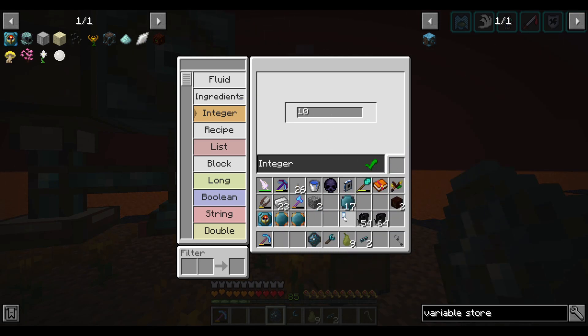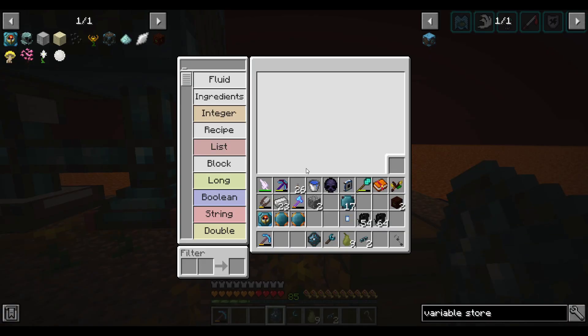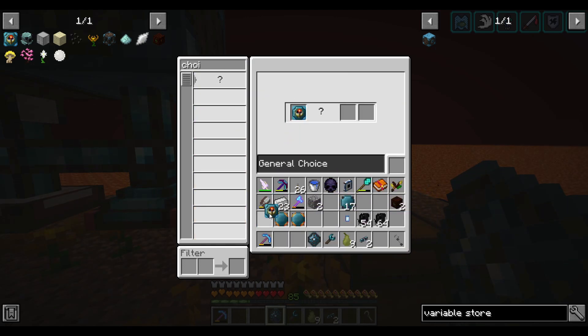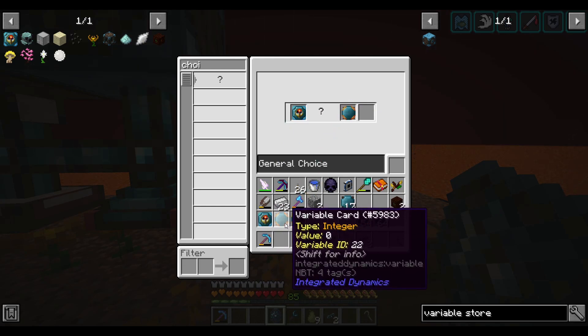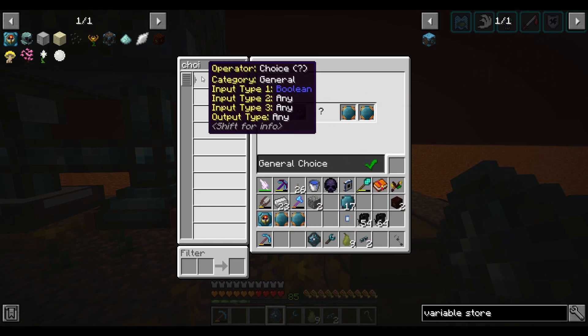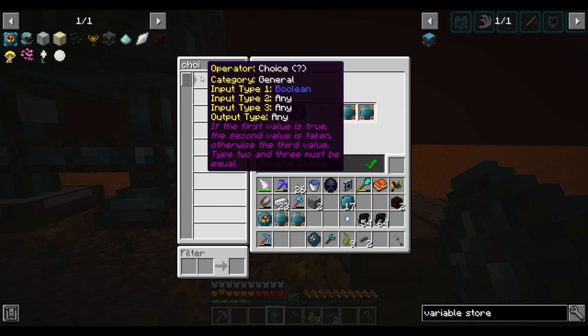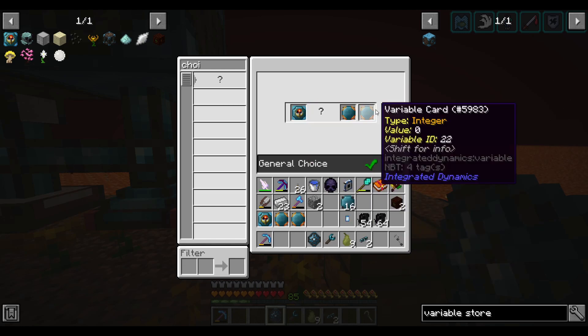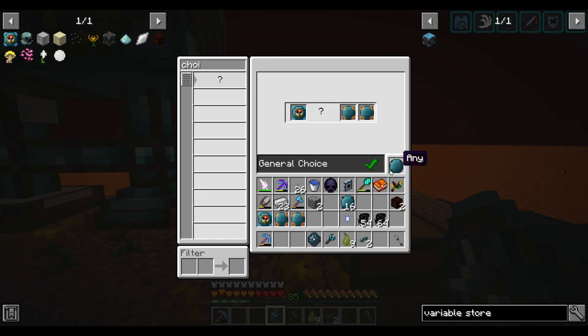Going back to the choice: if this is true, I want 10 — I pick the card with value 10; otherwise, if false, zero. The logic programmer says: if the first value is true, the second value is taken; otherwise the third. The type of the second and third must be equal. Then I put a variable card here, which stores this logic condition into a variable.